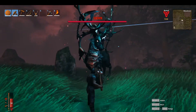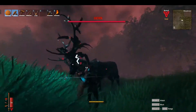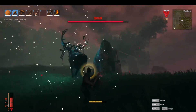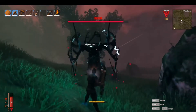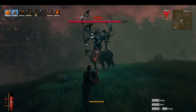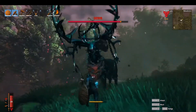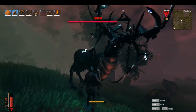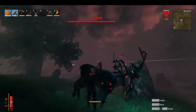He also has a ranged attack where he shoots lightning in a straight line in the direction that he's facing. And then Icthyr's final attack is an AoE stomp. Each one of these has a pretty big tell, so it's really easy to see when he's going to attack and also what the attack is going to be.